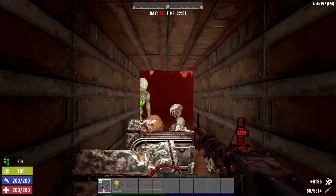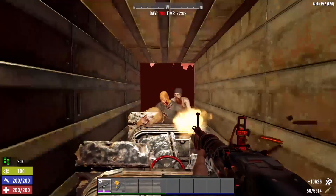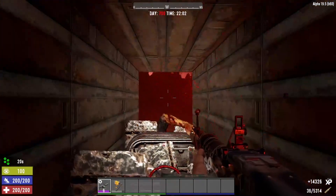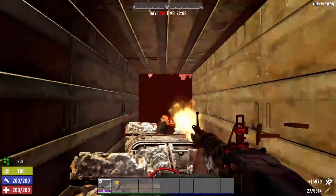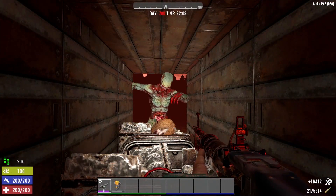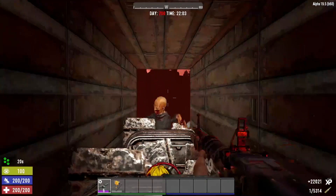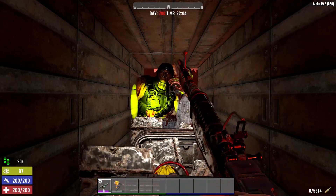The resource grind to maintain your ammunition stockpiles can be cumbersome. So what if I were to tell you that there is a way to survive Horde Night without firing a single shot? That is exactly what we're going to discuss today. The key to designing an effective Horde Night base in 7 Days to Die is controlling the zombie pathing — you want to design your base in a way that puts the zombies exactly where you want them.